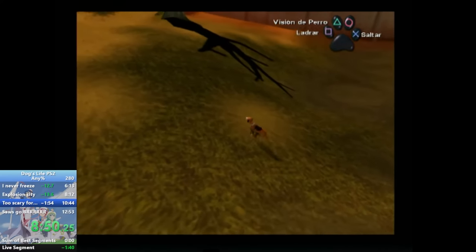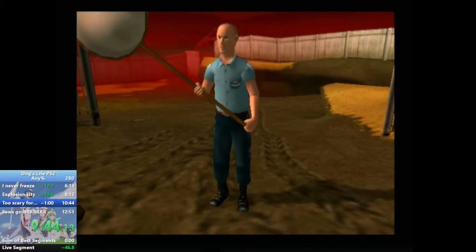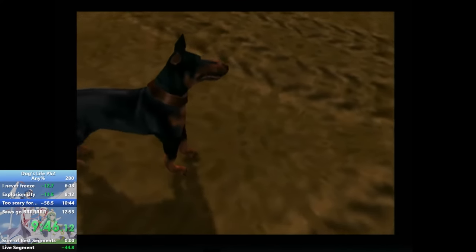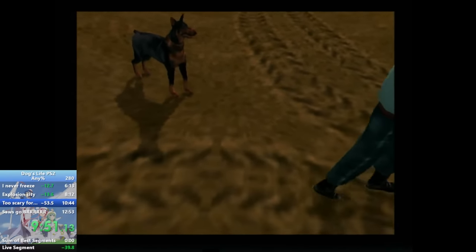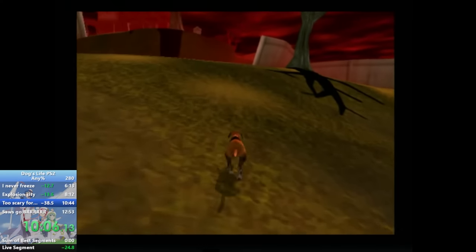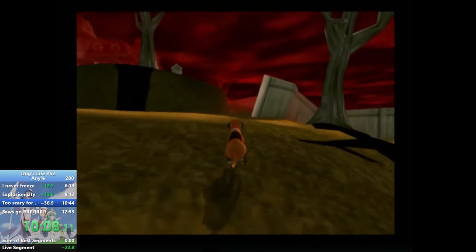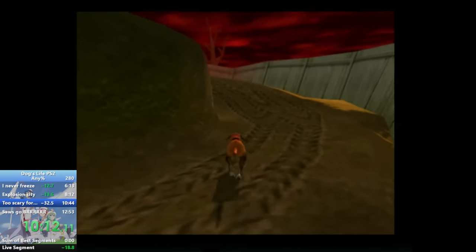Don't worry though — Dog's Life's 3+ rating ensures that it's safe for your kids. But don't assume Jake is an ordinary dog. Jake is a very good boy with some serious tricks up his furry sleeve, including boost jumping, sequence breaking, and clipping out of bounds. As such, bones — which are basically this game's equivalent of stars from Mario 64 — aren't necessary to complete the game on any percent.